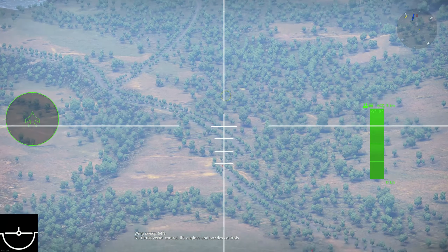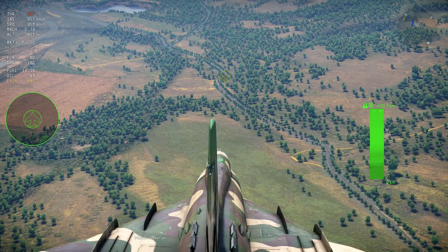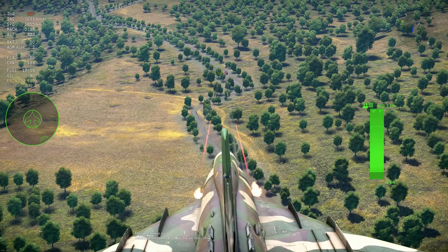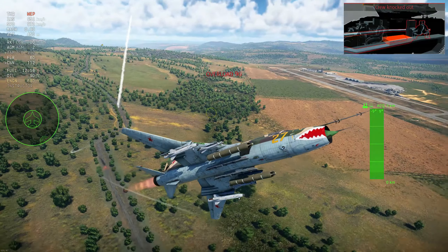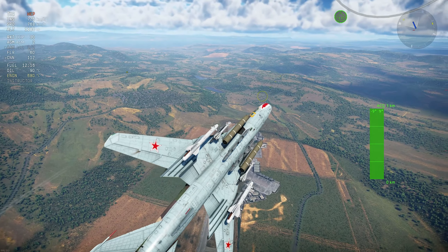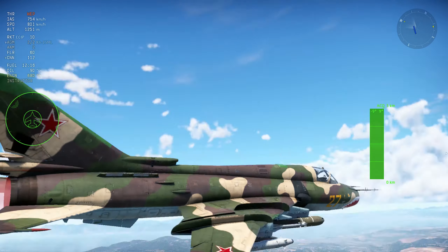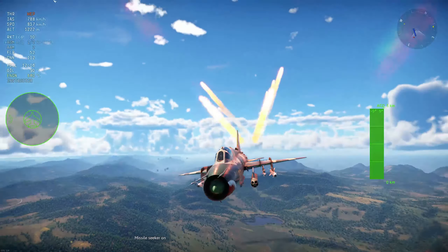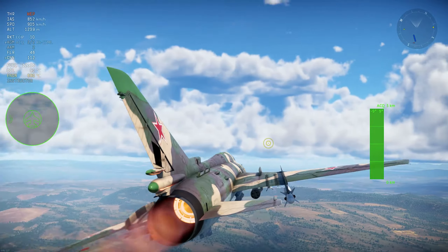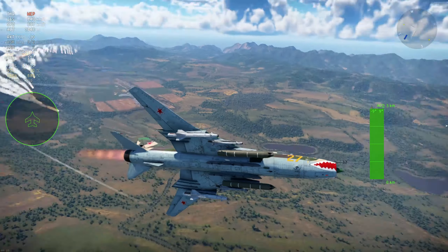The S-13 has a very large warhead, so it can be very effective at hitting targets. You can actually lock targets just by clicking. The main thing is that you can use the KH-29T — which is the best missile — and fire it. The missile is fired and it just goes for the target. Pretty amazing.